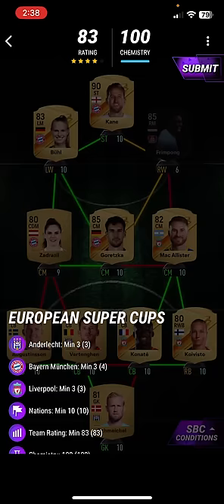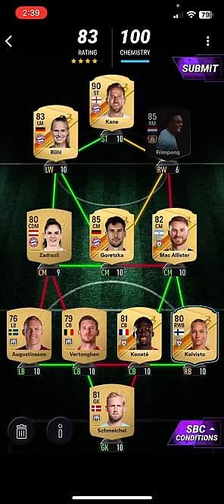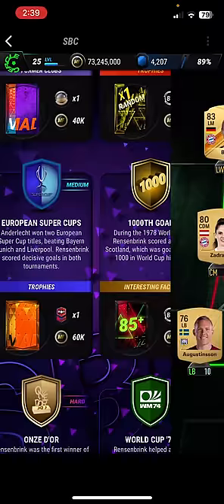Next one is European Super Cups. In this, you just need three Ligue 1 players, three Bayern Munich, three Liverpool and ten Nations players. Use Schmeichel and Vertonghen — that gives you the three. For the Ligue 1 players: Canate, Cavieusse, McAllister. For Liverpool: Garesca, Kane and Fringles. That is how you get the European Super Cups done and over it.